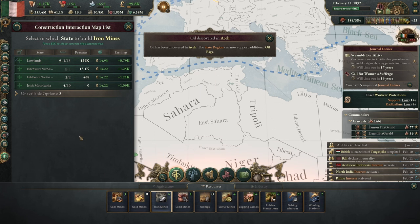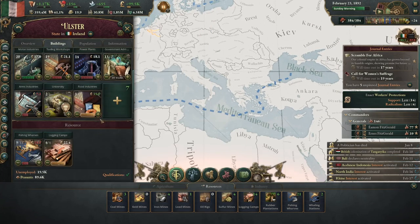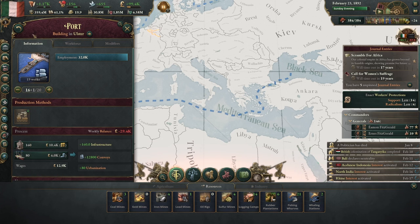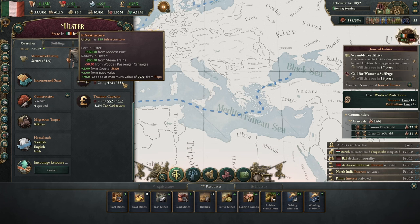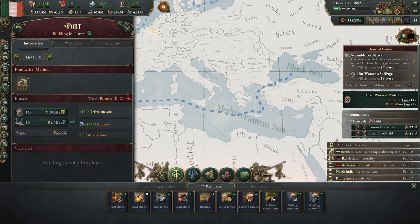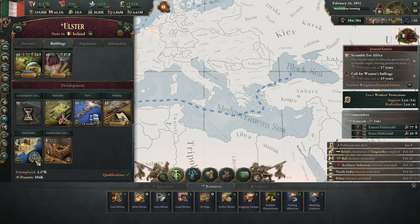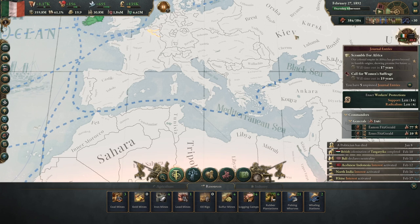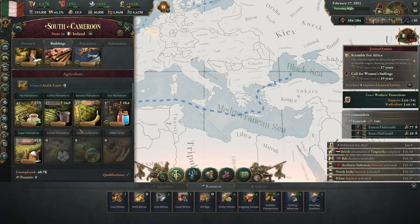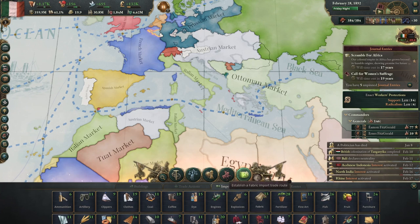I don't see a situation where I don't need coal. Ulster is short on infrastructure — how are they short? I might just need to build more, and more railways too. We have a hundred thousand peasants here so we can keep building for a while. South Cameroon also needs more infrastructure. I wonder if oil is going to become a limiting factor for us.